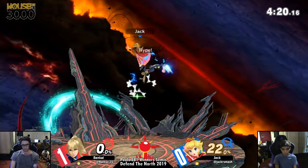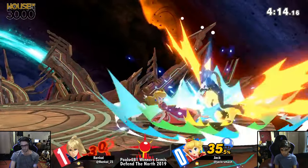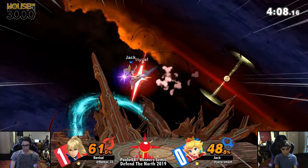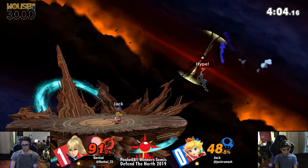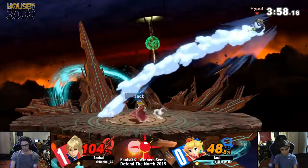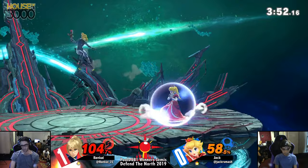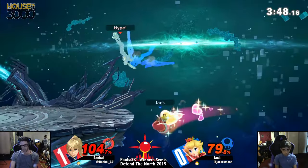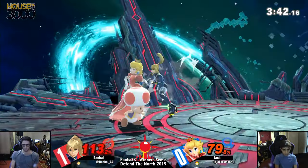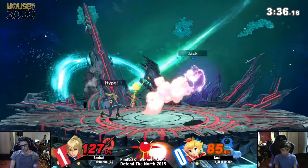And Bankai trying to up smash, but that fair is going to take it from center stage. That was tricky. Look at Bankai looking into the crowd like 'you guys know what I do.' That's big damage — 35%. Taunting in neutral — oh! That's big damage. The T-bag. Back throw right there, set him to disadvantage. Keep him at ledge. Good flip kick to get back on stage. And now we have reset neutral.